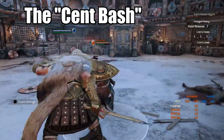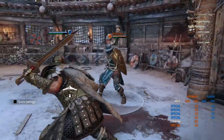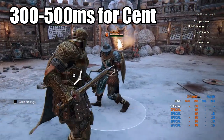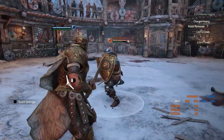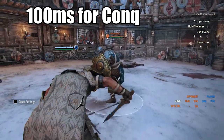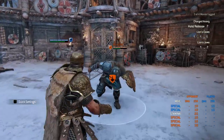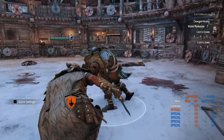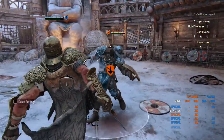The next one I want to talk about is the Cent Bash. My buddy told me about this — he calls it the Cent Bash. It's where you're able to input your bash after dodging forward between 300 to 500 milliseconds. A couple characters have this: Cent, Gladiator's Punch, and others. But compared against characters like Black Prior and Conqueror, after just 100 milliseconds into their dodge you can start up your bash. So it's way faster and less reactable — it's hard to see the dodge coming because it's straight up 100 milliseconds. That is pretty damn fast.